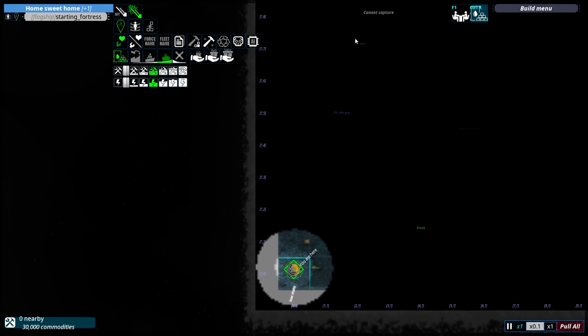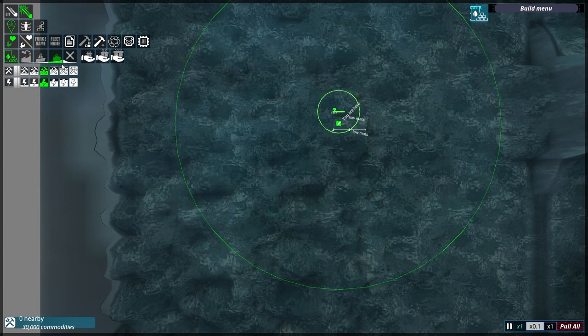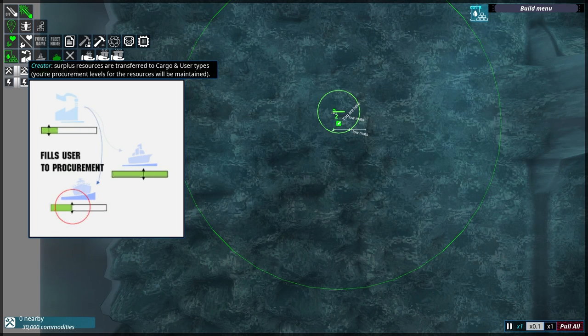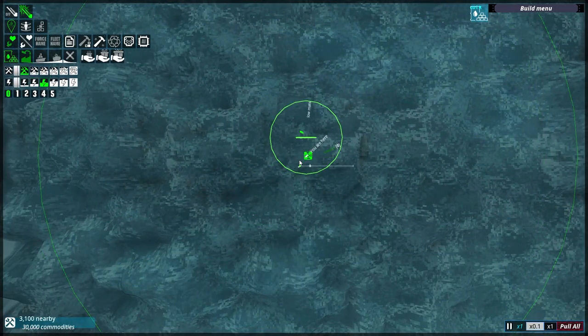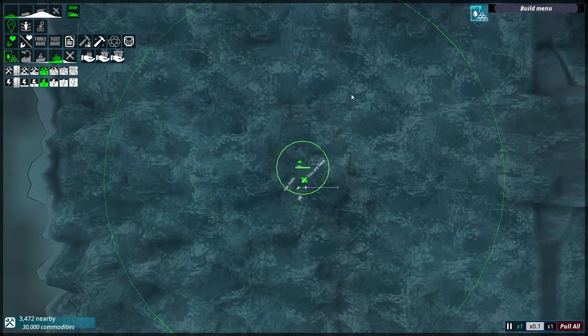Jesus, look at this world. Surplus resources are transferred to cargo, and user types - your procurement levels for those resources will be maintained. Procurement too high - 50%, 30% - keep very little material. Okay, that's promising. And then this guy is a user - he wants 50%, normal levels. You can fleet them together - fleet name - and then you can sort forces in and out of play.